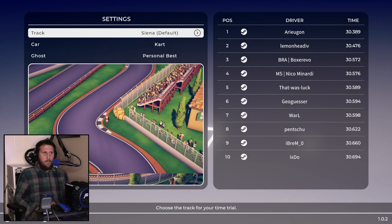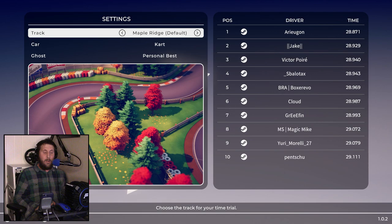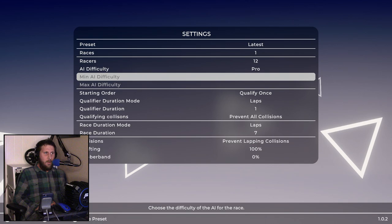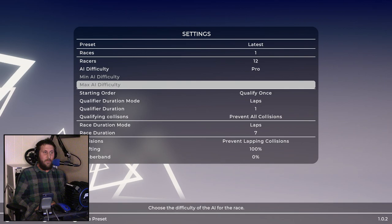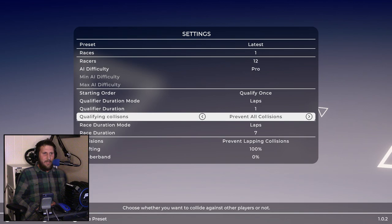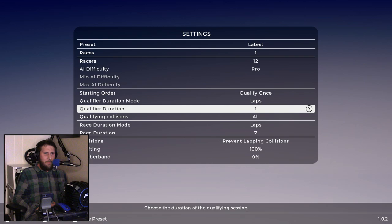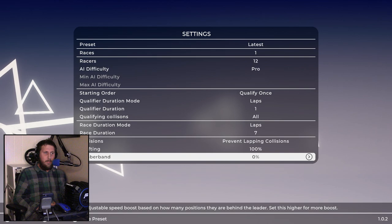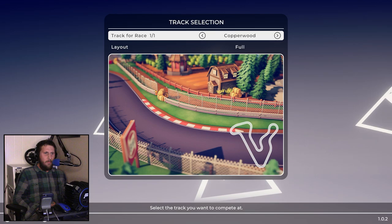We know what time trials are. Let's check Cart Core. I want to do Pro. We have the ability to set a min and max difficulty — so you could have people racing like Nikita Mazepin against someone like Max Verstappen, which would be absolutely terrifying. Qualifying collisions — all of them. Rubber banding. This would be really fun if you're racing with friends and someone is just going off into the distance.